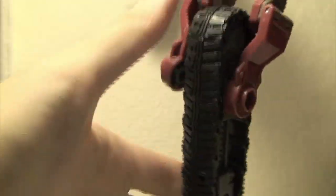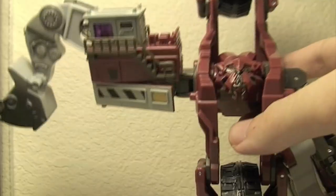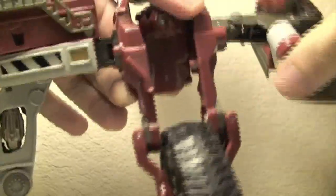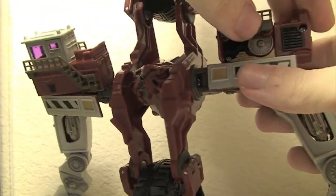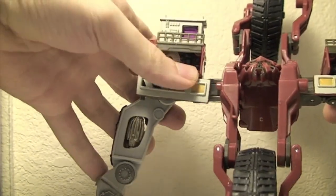This part folds in like that, and do the same for the other side — make sure the wheel is facing out this way, then collapse the wheel and peg it in. For the arms, hold them down like that and position them how you want. Then rotate these pieces 180 degrees — now you have the spinning parts facing out.